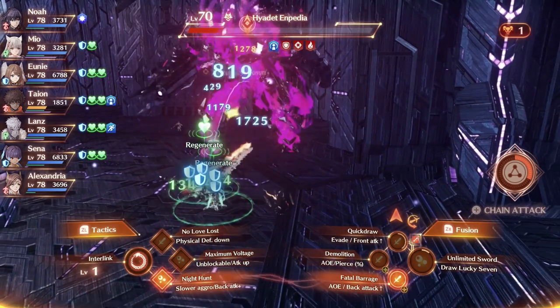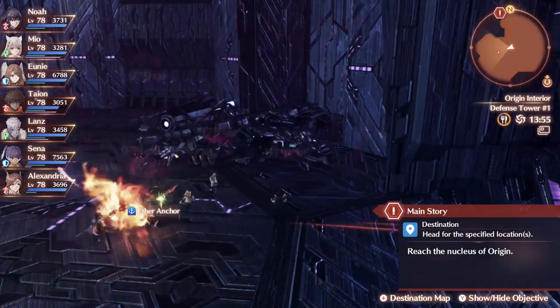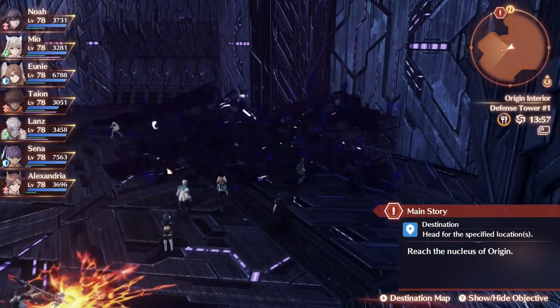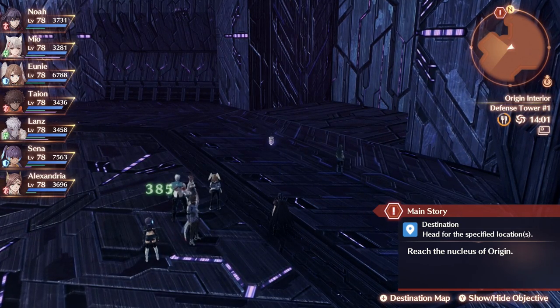So when you use your Fusion, which is ZR, and your — say, on this for example — B, it would launch both attacks at the same time. So all you have to do is use auto attacks to charge both sets of abilities and then use them in tandem.